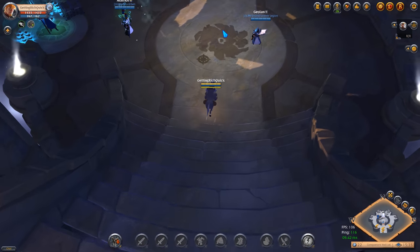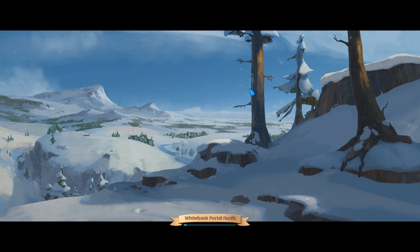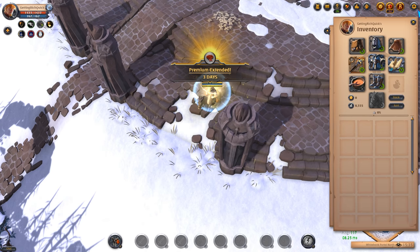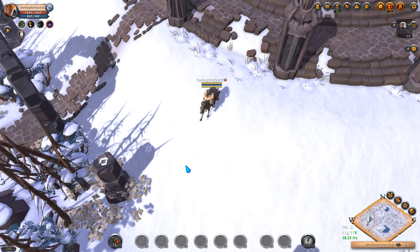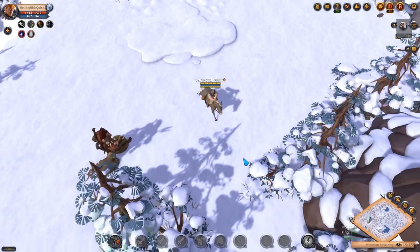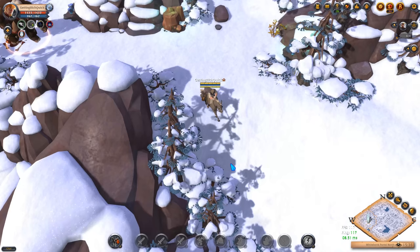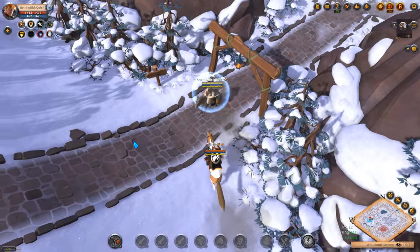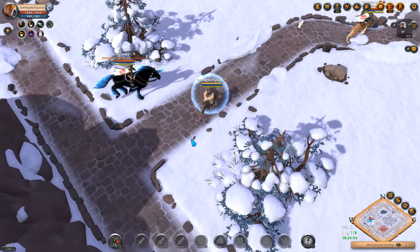We're going to head down to the realm gate area, which has an option of three different portals you can use to the outlands - we'll be using the north portal today. A word to the wise: you are in the outlands, the black zones. If you die here you lose everything you are wearing and in your inventory. The only things you do not lose are the gold and silver on your account or anything stored in a safe space in cities. We're going to pop our three days of premium now, which gives us a 50% boost to fame received and loot drops and silver received from mobs and chests.